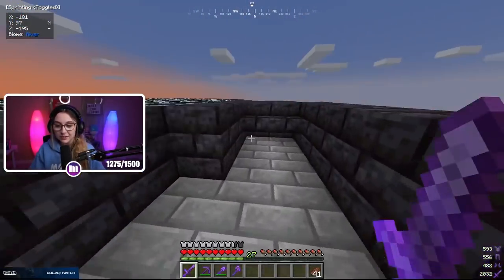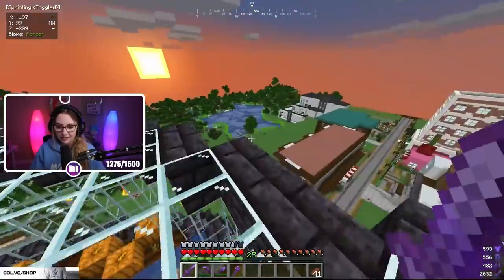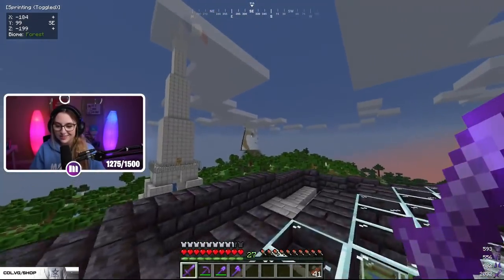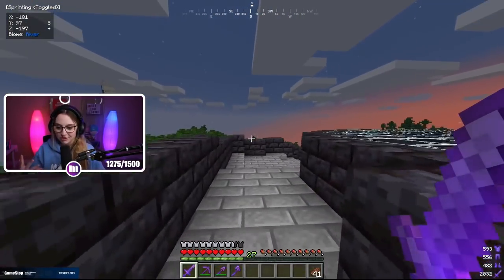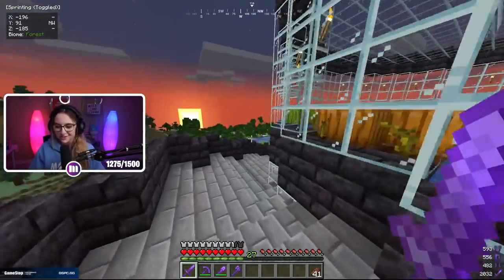Something really cool about this greenhouse is that it's so massive you can get up here and see pretty far across the SMP — you can see my whole village, Punisher's Eiffel Tower, and even a little bit of the Doge over at spawn that Orba built. It's nice to have some of these massive structures. Even though they're not super practical, they're flashy and cool to have in your village.